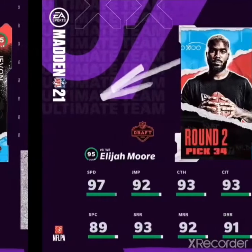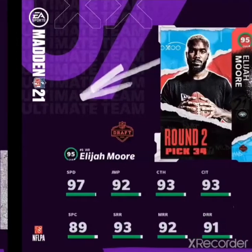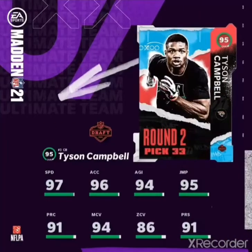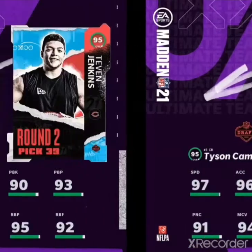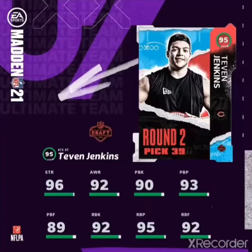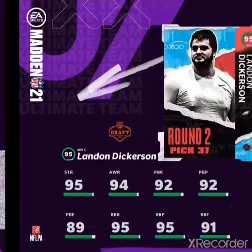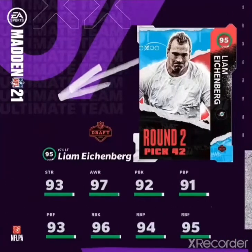I think he plays running back — I could be wrong on that. That's pretty good speed for a 95, though I wish they were a bit higher overall. And here's a 97 speed CB — I mean, all around not good cards obviously. This one's the best: Landon Dickerson, the best card in the game other than Jason Kelce.